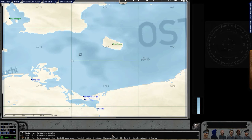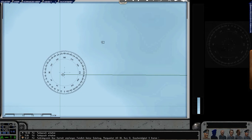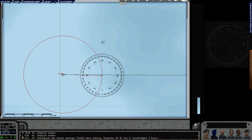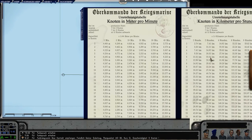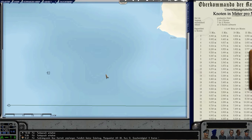We got a message informing us of an enemy convoy just north of our position. We should be able to catch up quite easily. They go 5 knots, we go 11 knots, and the distance is 21 kilometers. With a 6-knot speed advantage over 20 kilometers, in about two hours we should have them abeam.